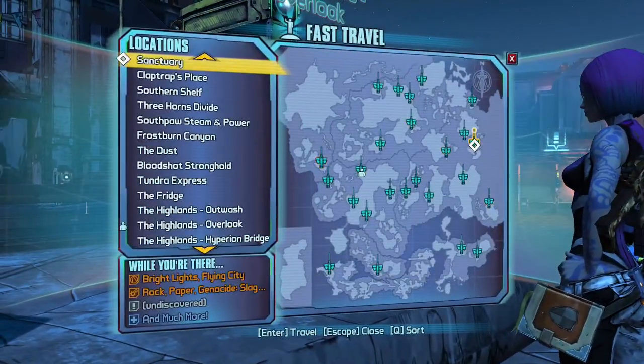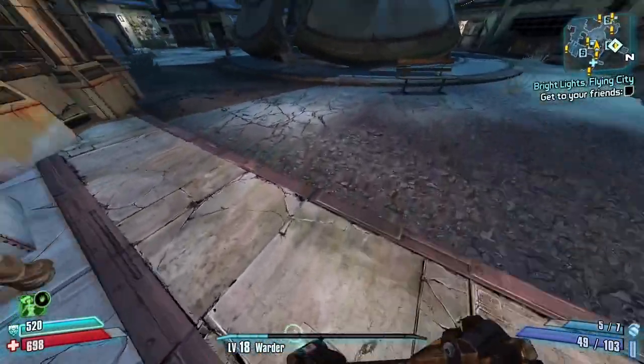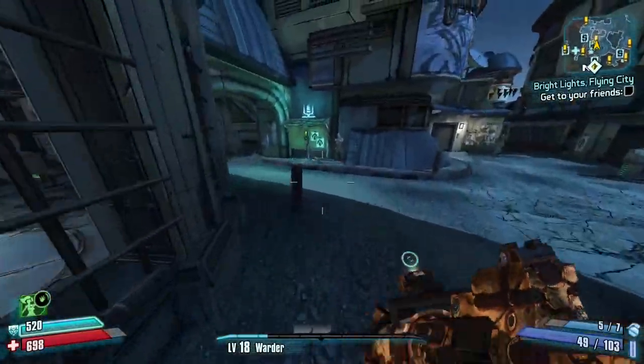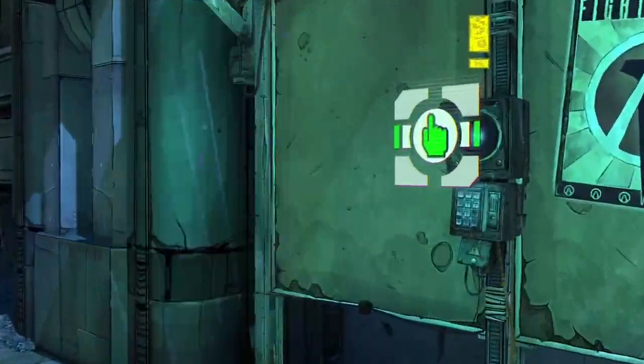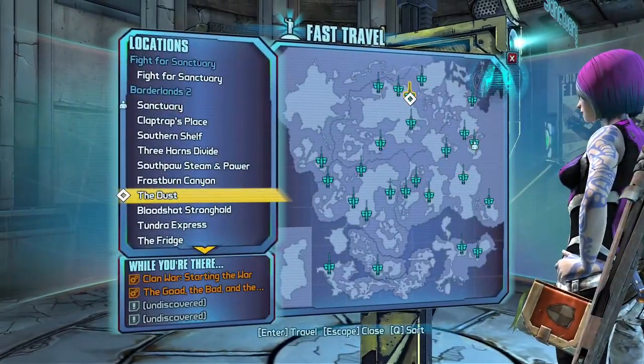Once back in Sanctuary, I want to do a few side quests to get some more XP. Do not complete the main mission objective yet. As we did before, I want to level up a bit before accepting the next quest to scale it to a specific level. So we go to the Bounty Board and get both Clan Wars and 'The Good, the Bad, and the Mordecai.' We'll do Clan Wars right now and Mordecai's quest a bit later on.